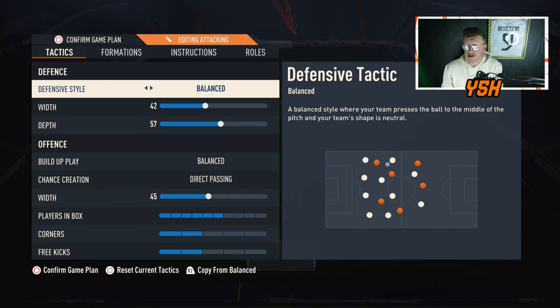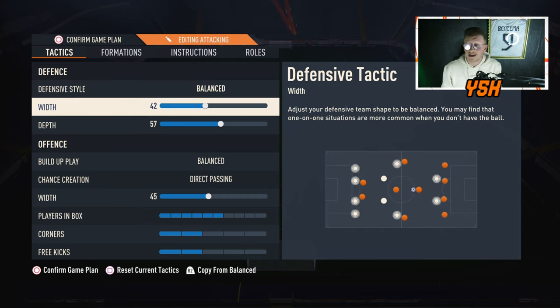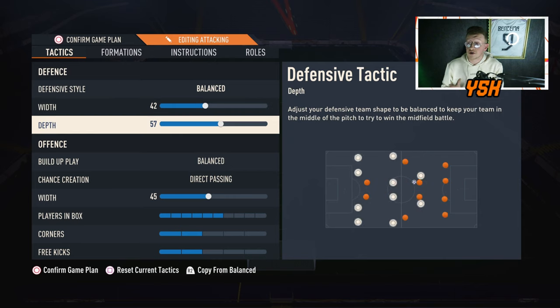For width I'm going low — 40 for defensive width. For depth I'm going high — 57 for depth on defense. You can go higher with no problem; you need your depth to be high using this formation. If you want to go 60 or 65 that's fine, but I'm using 57 for depth.